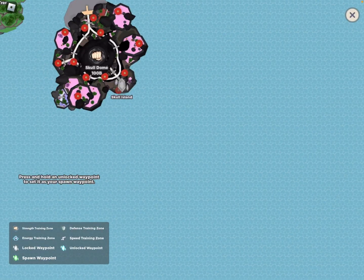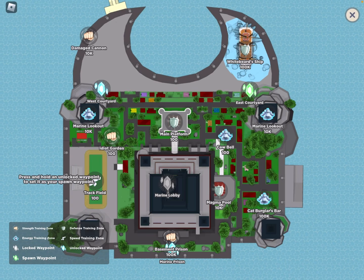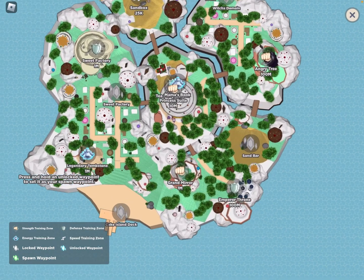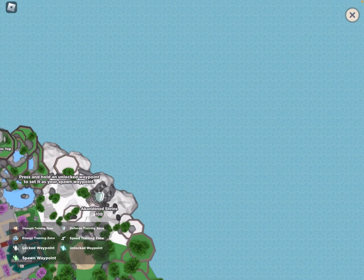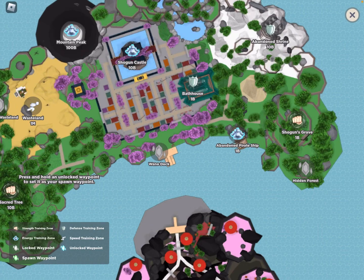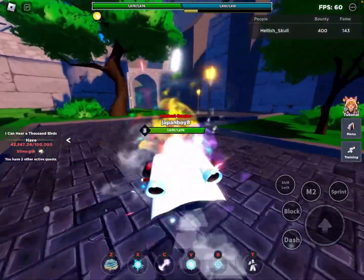For the maps: the max for the training area is 100k stats. After that, you'll need over a million stats to grind at Whole Cake Island. The next map requires around one billion stats. There are only three maps right now, and if you play this game expect quite a few bugs.